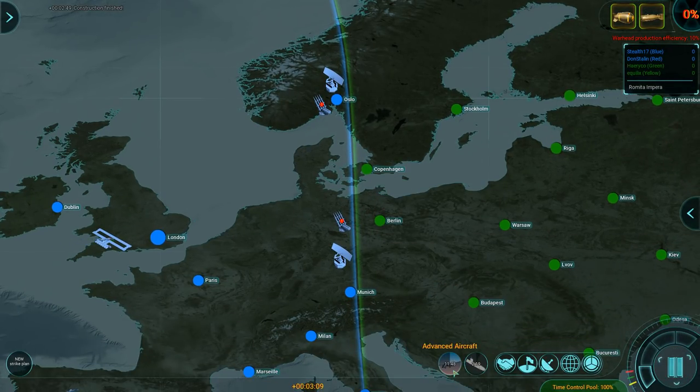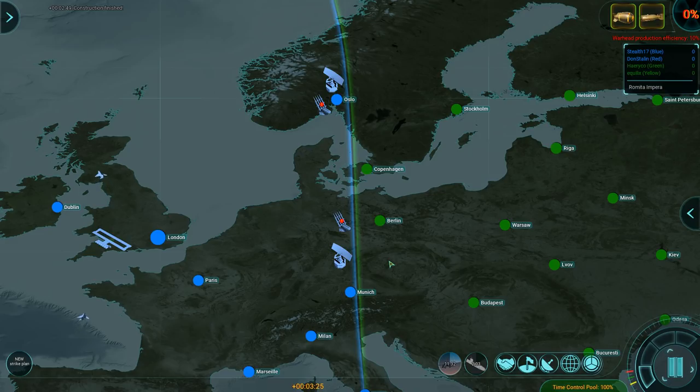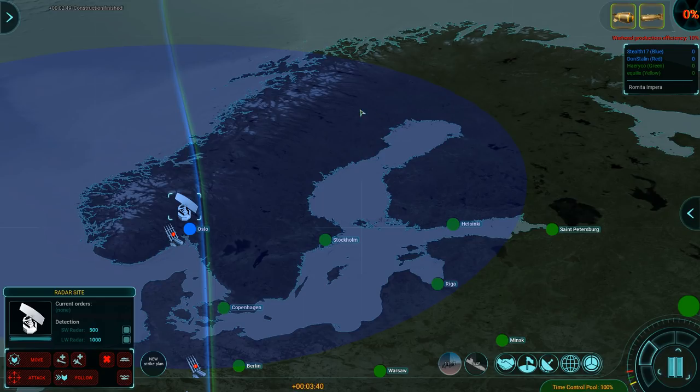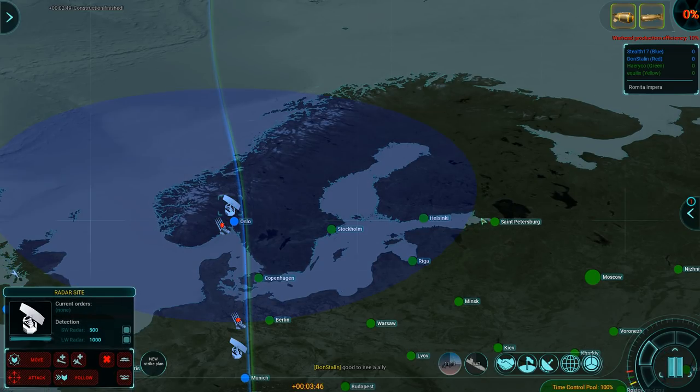Once the advanced aircraft are done, I'll also look into getting over-the-horizon radar to get those SAM sites more effective. Right now they don't really do that much against ballistic missiles, but I don't expect them to come in this early — famous last words. Let's push the game speed up a bit higher. This will drag the others into 2x speed because there currently isn't really that much going on. I know the attack aircraft came in from somewhere over here, so I think the aircraft carrier is here-ish.